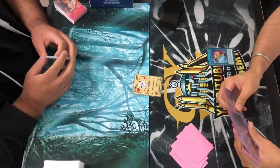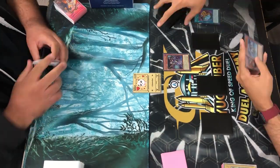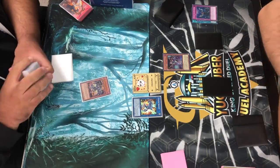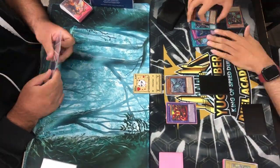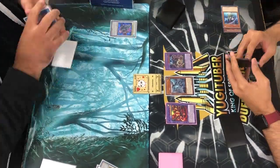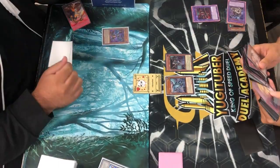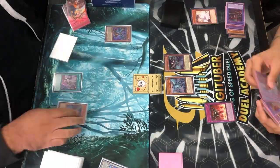We end up winning game one. Going into game three - I end up going first in game two and we actually lose. Game three is really important - we set some cards trying to make a board, then we get hit by a Gamma Seal. We use Super Poly because he's used his normal summon, but he ends up having a second Bestial, which is absolutely insane, no way I could predict that. At this point we're too low on life points, I try to break through the board but he has way too much and we lose in time.